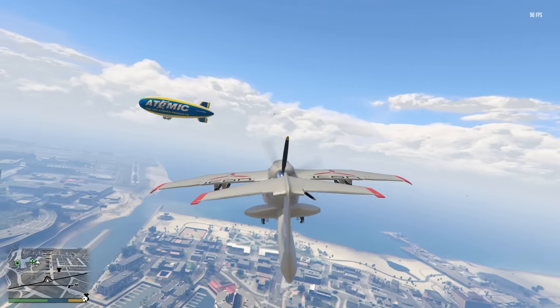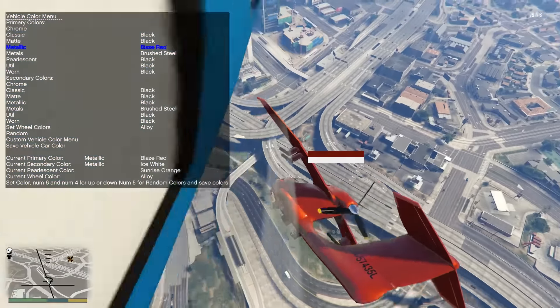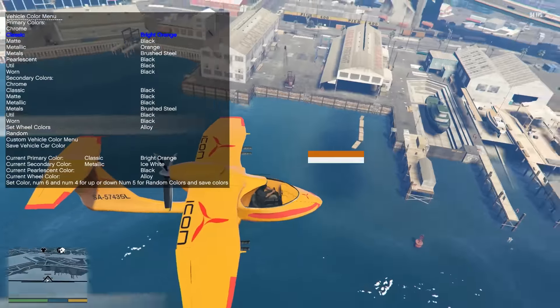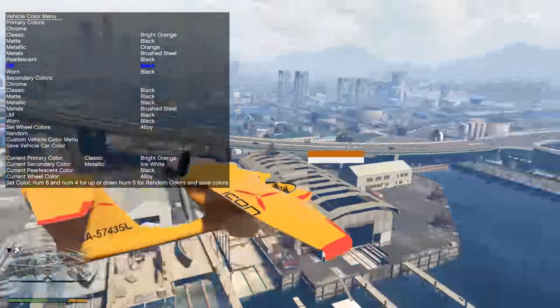Okay, vehicle options, vehicle color menu — let's go for a metallic. Oh my god, this is so cool! You can actually do this while flying. Oh, it comes in a stylish pink! I'm obviously going to go for the orange — but there we go. I was kind of half expecting it not to let me customize it, but it turns out you can. Let's go for a secondary color — matte. Oh, you can't do secondary color. That kind of sucks, but we can still customize it so I'm happy with that.